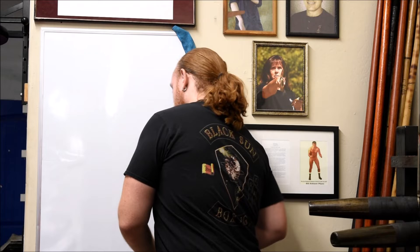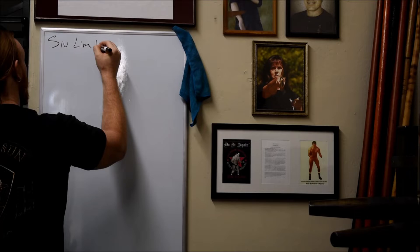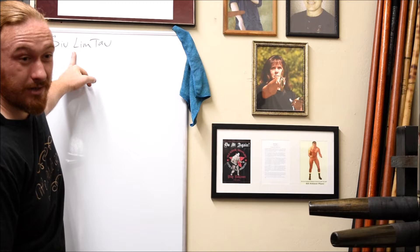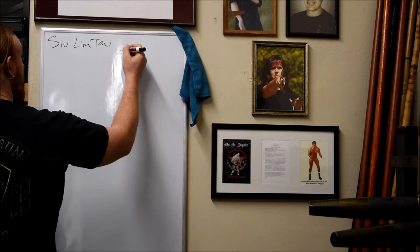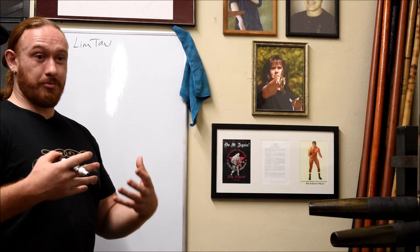First off, we have Sil Lim Tao. Our lineage tends to use the 'L' spelling. When we look at Sil Lim Tao, yes, we can talk about centerline, posture, introduction of techniques, your stance and all that. But the overall theme of Sil Lim Tao — what is it driving into you other than centerline? It's structure. It is body structure.